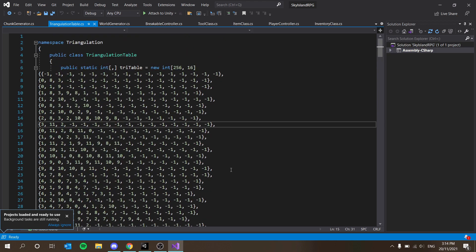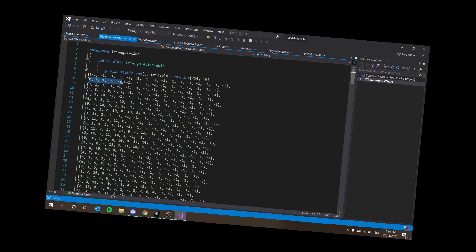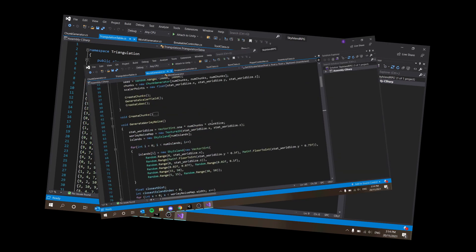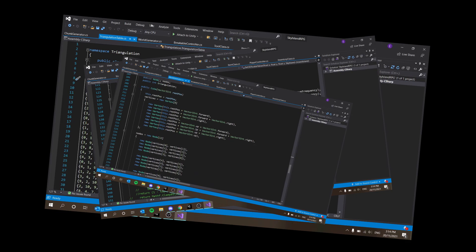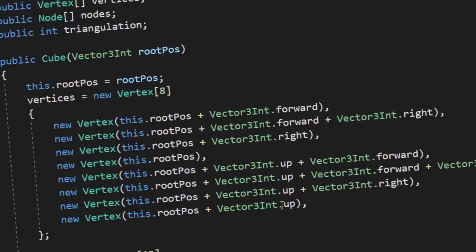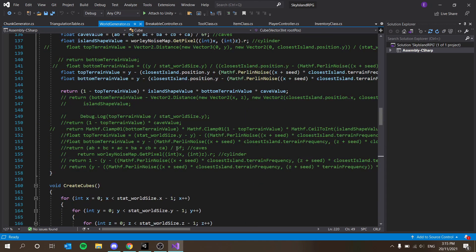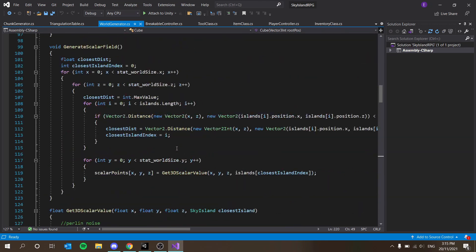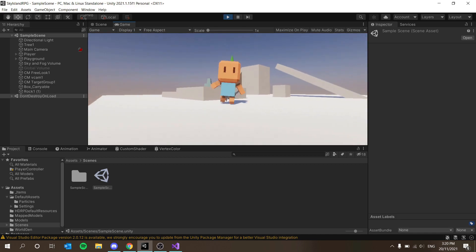For those who have stuck around this long, I guess you just want to see how the marching cubes algorithm works. Basically we have this giant lookup table — if you know anything about marching cubes you know what this does — each number here represents an edge configuration. That's kind of the most general rundown I could give to someone who's never seen marching cubes before. If you want to see more detail on how this works, or maybe even a tutorial series, I'm happy to do that — just let me know in the comments. Thanks for watching, I'll catch you in the next one, take care and peace.